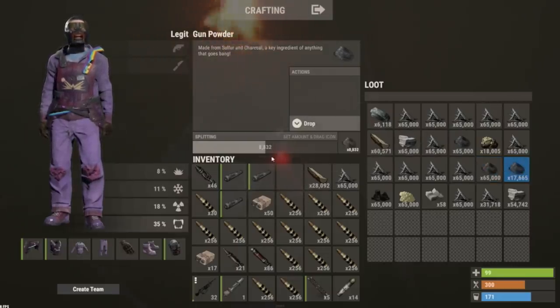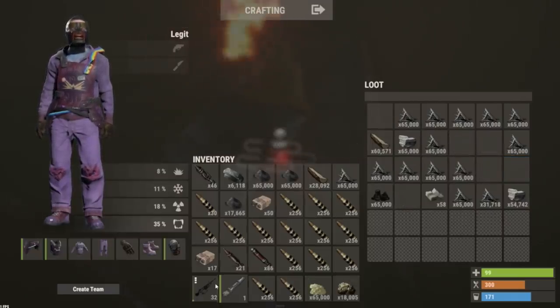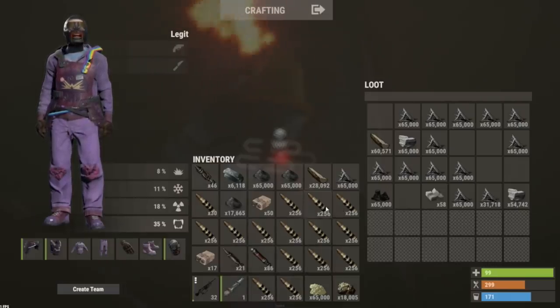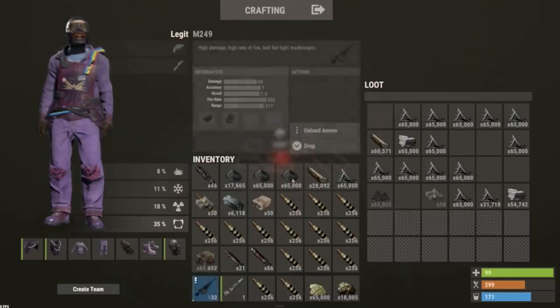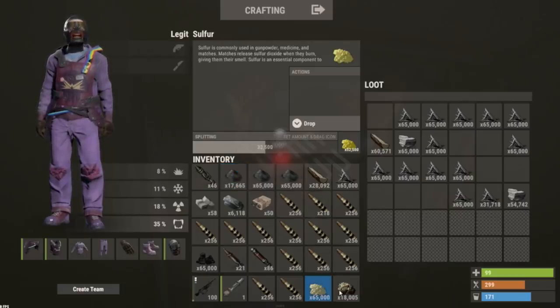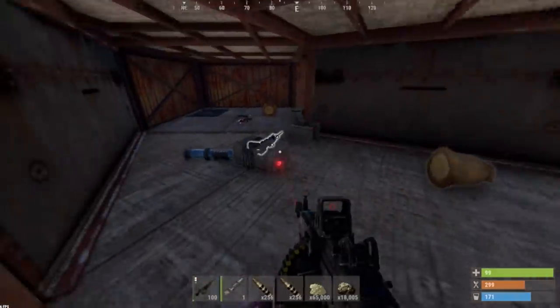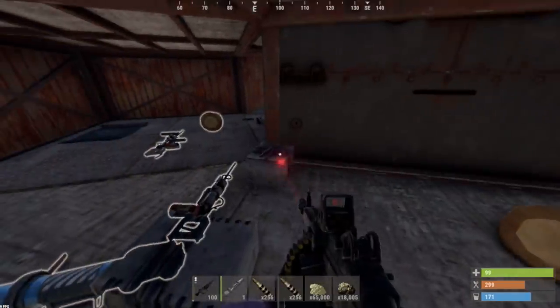Holy crap - 6k HQM! Let's go man, let's get this out of here and leave. These guys are not gonna believe how they just got raided. 65 plus 65 is 130 - about 150k gunpowder, plus almost 100k sulfur. And this base is mine now, I got TC.